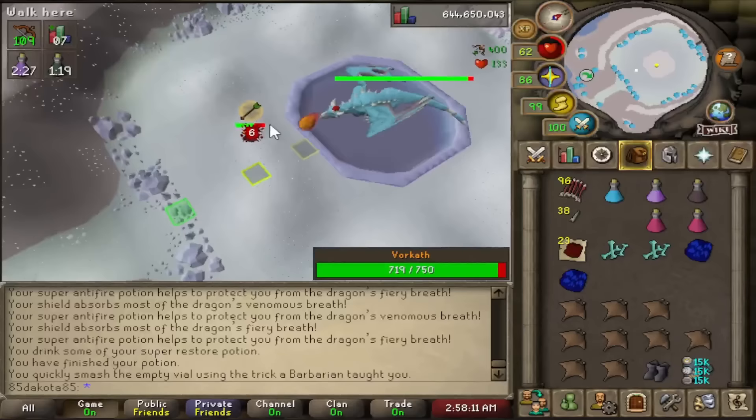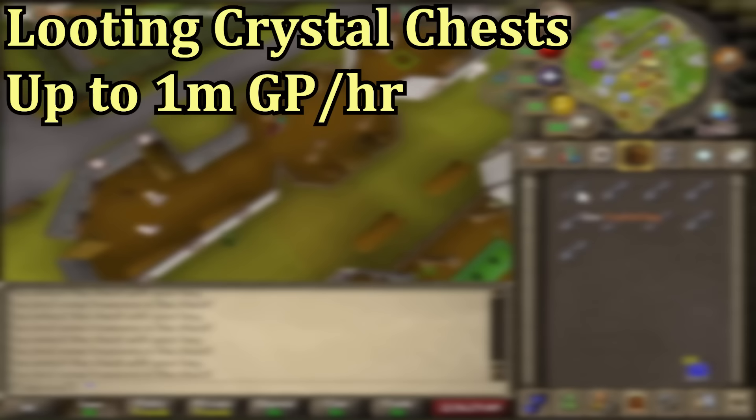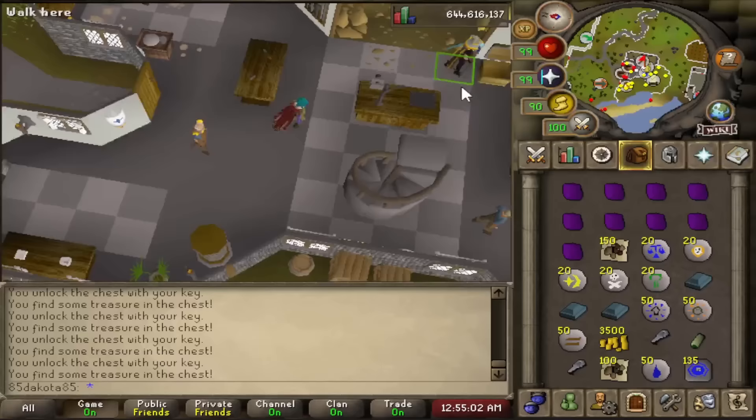For one bonus method, if you have at least 5 mil to 10 mil cash to start with, you can buy some Crystal Keys and loot the chest in Taverley for some easy GP gains. You'll want to move your house to Taverley, which requires 10 construction, but then you can use a house teleport near the chest and a good bank teleport — like a ring of dueling or a crafting cape — to get back to the bank and reset the trip.